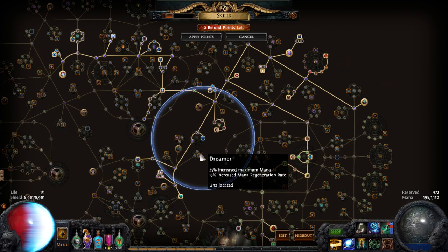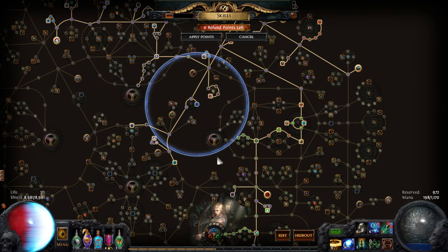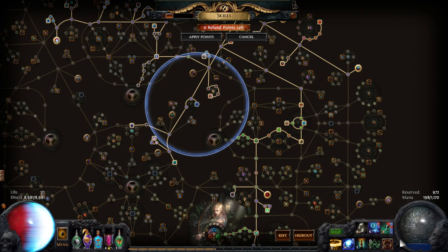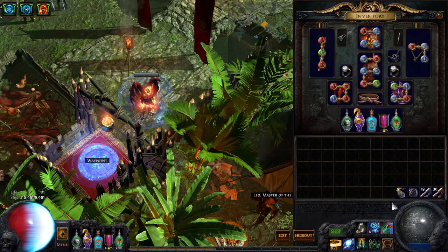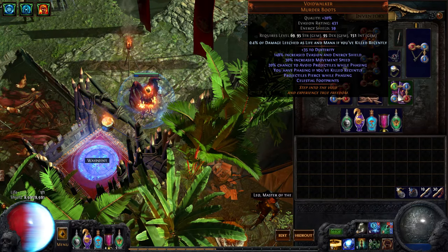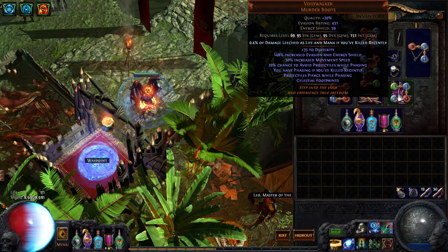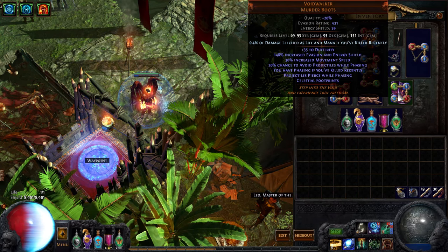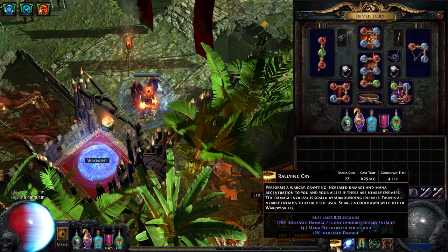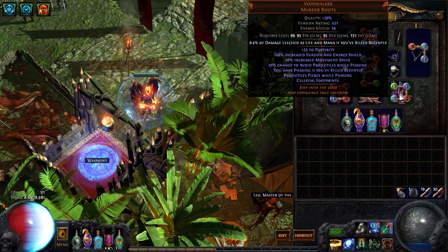That was essentially the plan with this build. And the best plan I had for mana was actually these boots - I managed to roll 0.4% of damage leeched as life and mana if you killed recently. So when you're going from pack to pack, you have that mana regen on the first hit. You can use Rallying Cry to start it off, and it's just enough to sustain it.